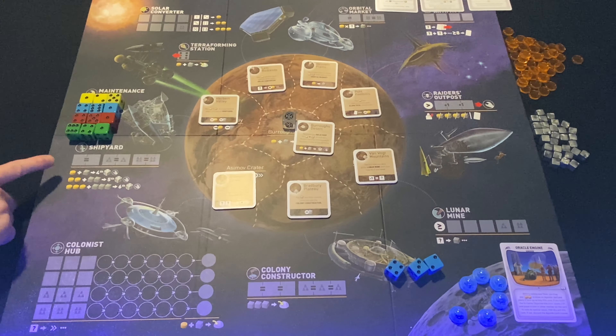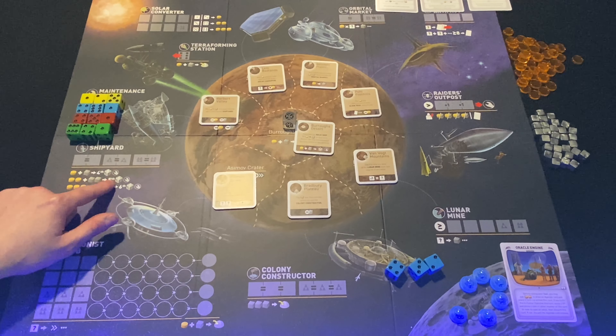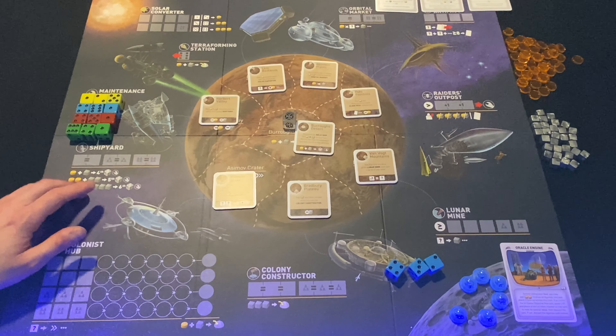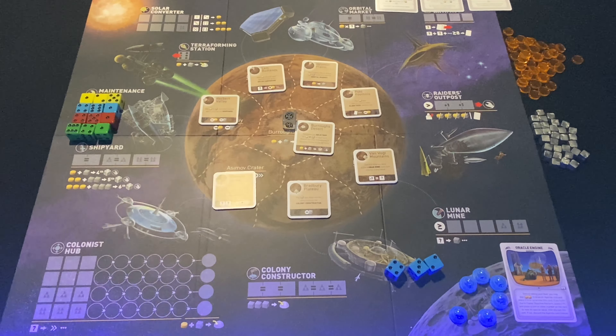The Shipyard is how you gain additional ships or workers. Place two equal matching dice here and spend the associated cost: your fourth die costs one solar and one metal, then two and two, then three and three to fill out your fleet. It's pricey but unlocks more options and certainly opens up your chances of using the Colony Constructor — a great way to get an edge on the competition as you place your colonies.